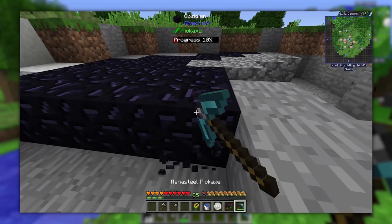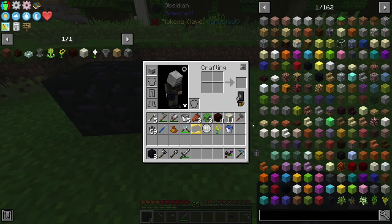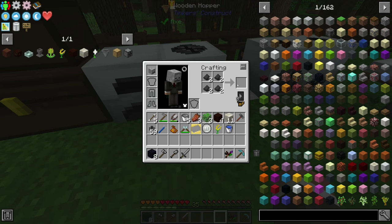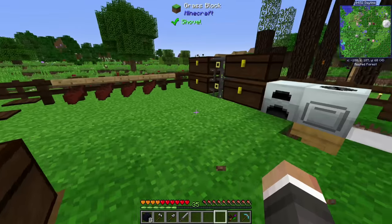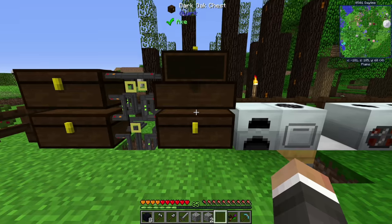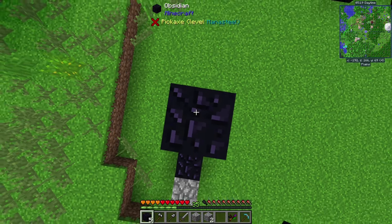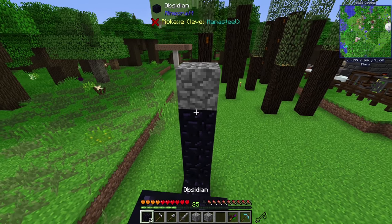By the time I get back from the lava pool we should have enough pulverized coal for the carbon plate. A little slow obsidian mining later — we now have 10 obsidian, the perfect amount for a cornerless Nether portal. We're missing a little cobblestone for the corner pieces, so we'll grab that while we also pull out our hopefully fully-macerated coal. We craft two raw carbon fiber, then one raw carbon mesh, then put that into the compressor.